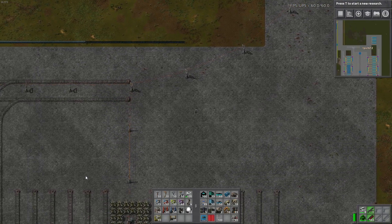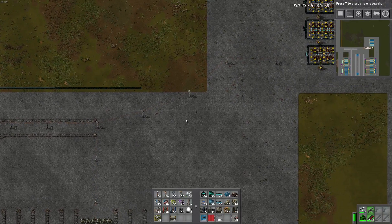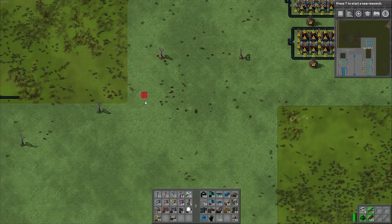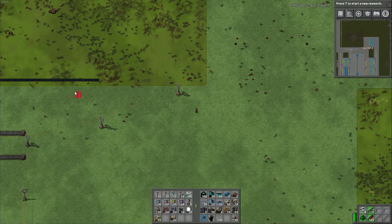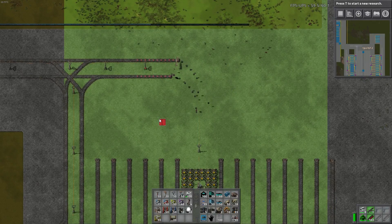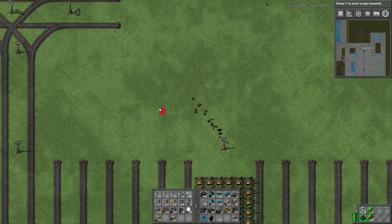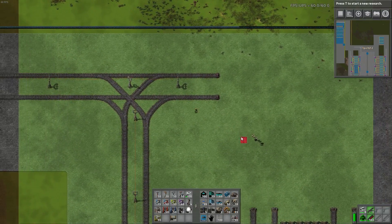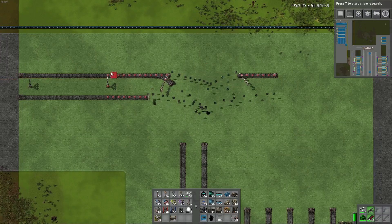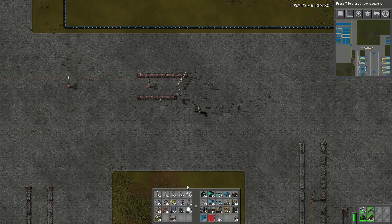Hey, welcome guys! In episode 7 — I've actually done a lot off-camera, because otherwise I'd have a hundred parts. So let's just delete these tracks for now. The power poles we don't need.